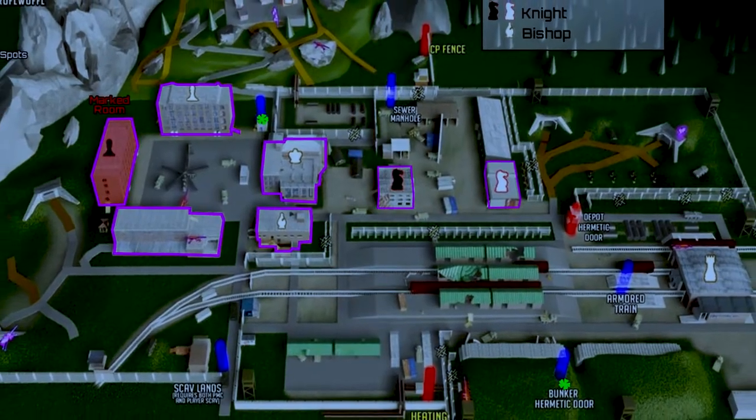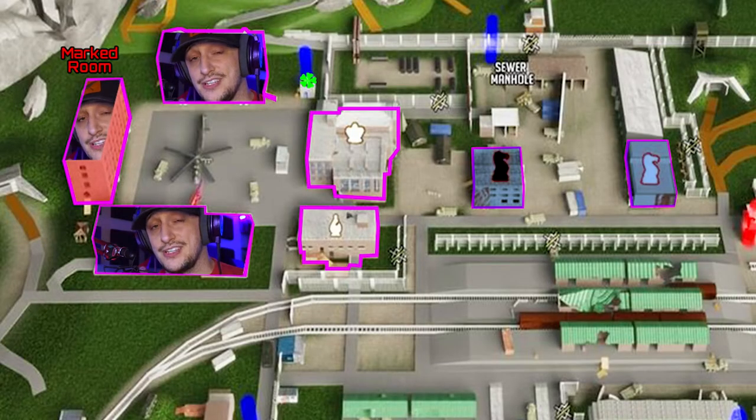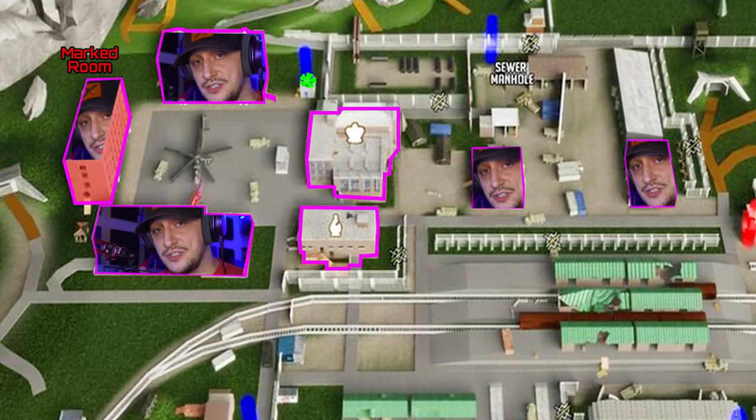You're going to want to look for toolboxes, do scav runs, do player runs. I love Interchange, I know some people won't. Another great place is Reserve — running around Reserve there are tons of gym bags. Run around the Pawns, the Knights, and even between the Bishops. You can do just those runs, avoid players, and do your little sweeps through the buildings. This is still going to be very expensive, but all the stuff you get that you don't need for the upgrade you can just sell straight.